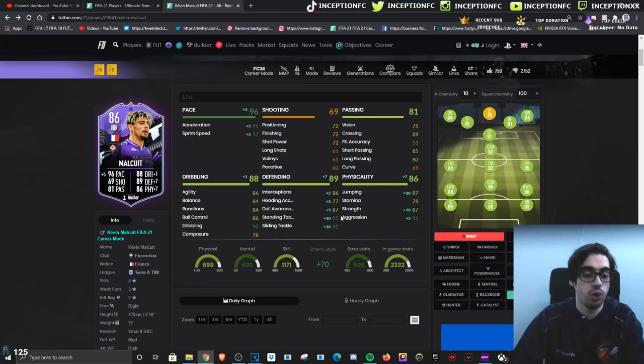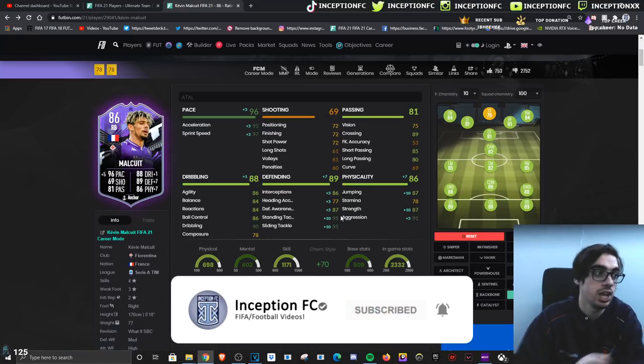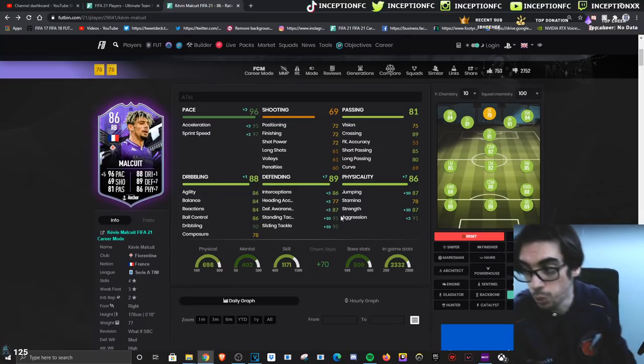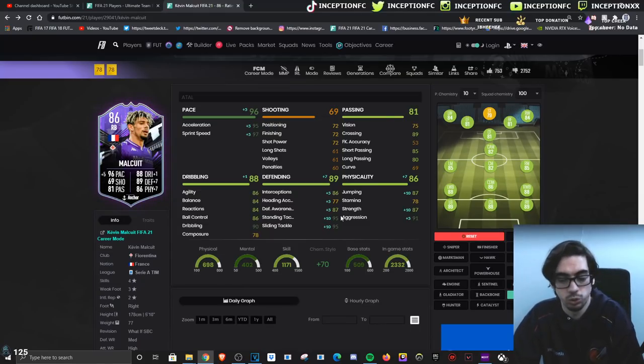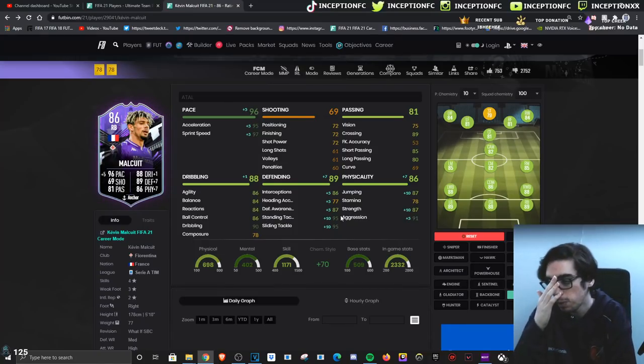Final verdict on this Malqui card: the anchor chemistry style definitely makes the most sense because of the pace, defense, and physical boost the card needs. Being a What If upgrade SBC, if Fiorentina do well enough in real life the card gets upgraded — which is most likely. The card will look very nice with the dribbling boost, some shooting boost, and the passing boost. The only real problem is the 78 stamina — by the 75th minute he'll lose steam, which is annoying if you use him in a balanced way. But if you're using him on stay back while attacking, you're actually looking at a very good right back.